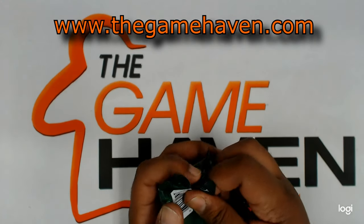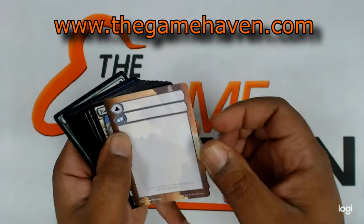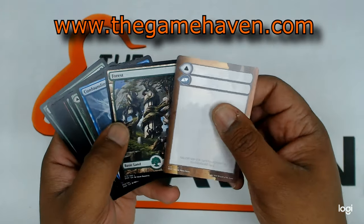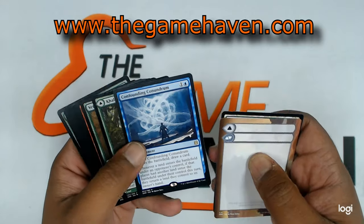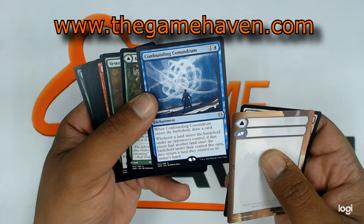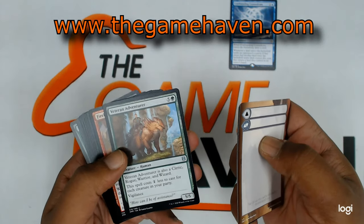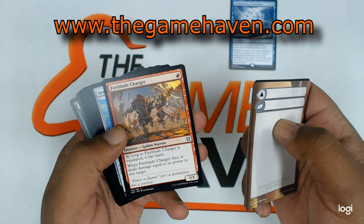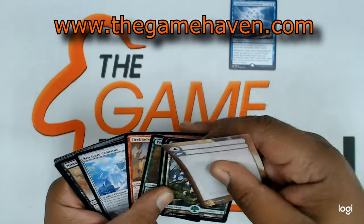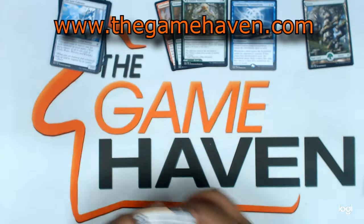First pack. The flip card is a Confounding Conundrum — that's pretty good. Kalani Ambush, a Veteran Adventurer, Fireblade Charger. Let's put our uncommons here — and those are the uncommons.